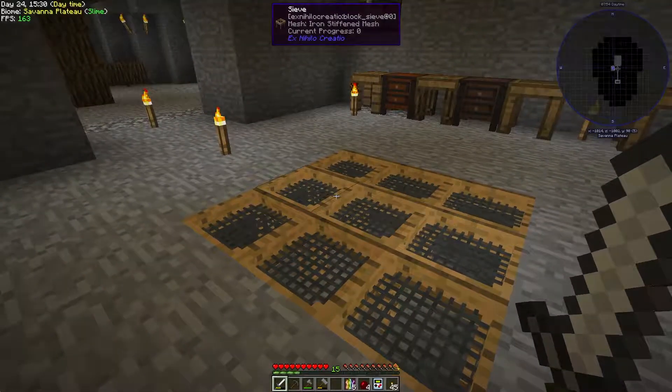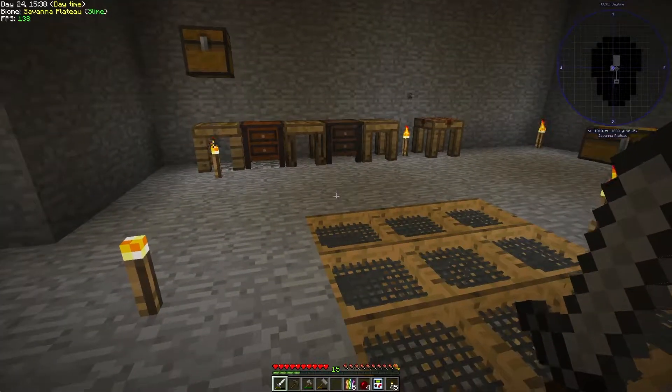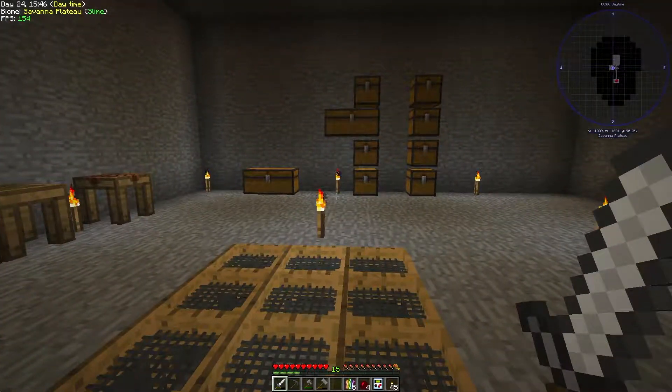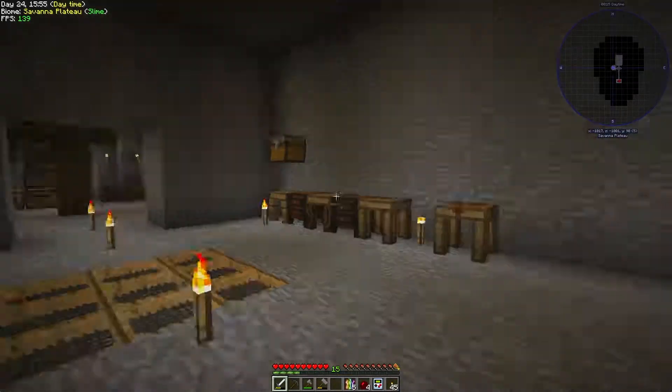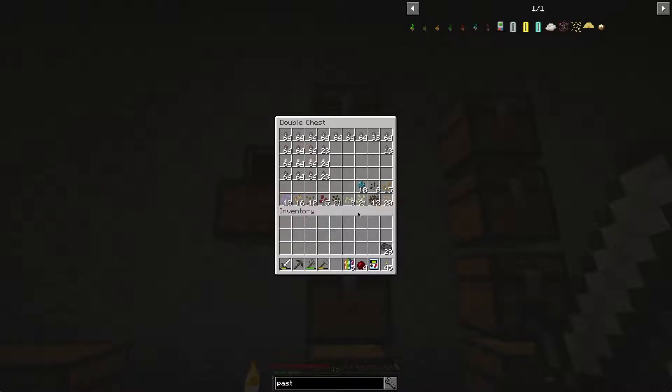This is the result of the flint mesh - the next tier after the silk mesh. From nine stacks of gravel we get tons of iron, which I'm very happy about, a little more coal, and some fancy ores: aluminum, copper, lead, and osmium. The amount is a little more than what we got from the silk meshes, so that's not bad. Dirt gave a lot - stone pebbles, granite, diorite, and andesite pebbles, so we have different materials to build our base cave with.